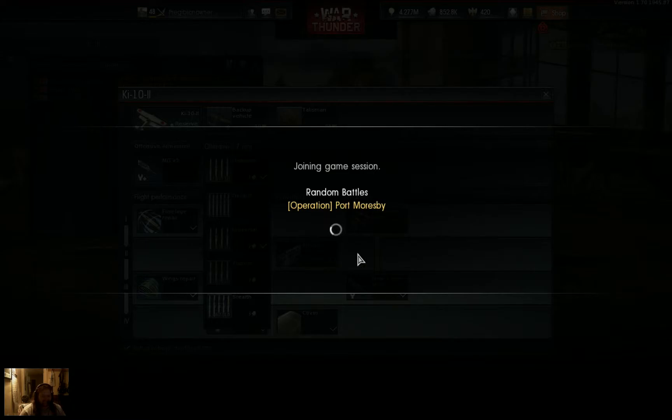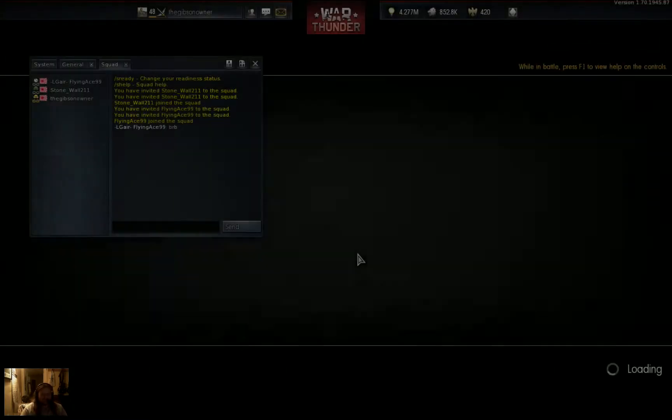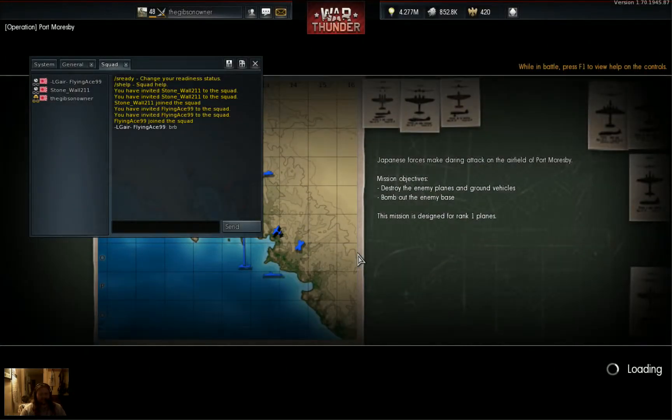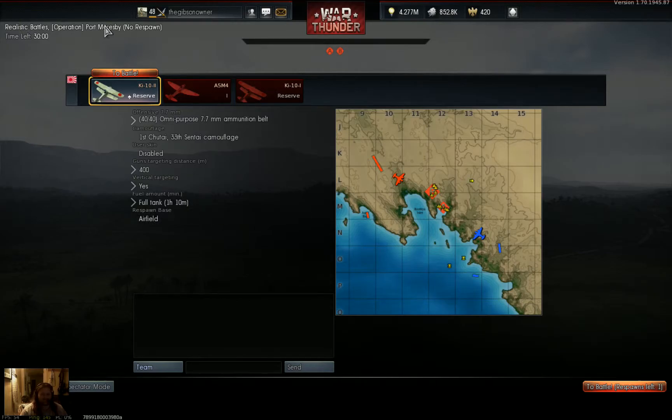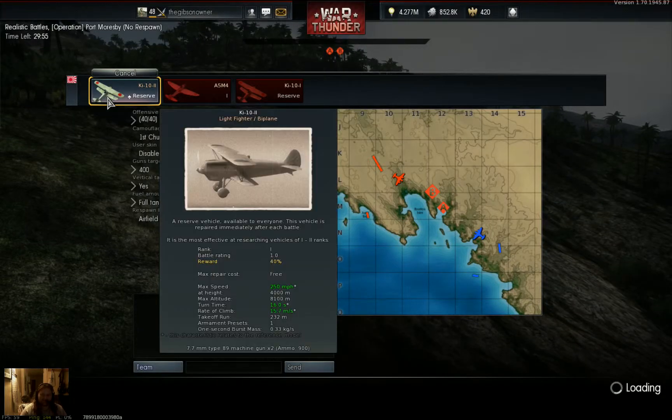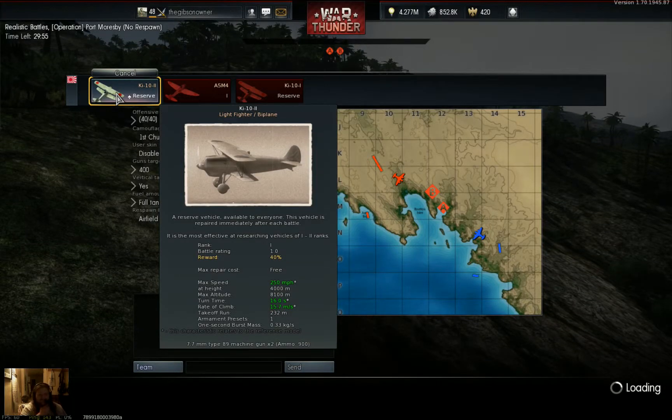They were added a while ago. Port Mosby? They come with AIM-6 rockets. Yeah, they got twin pods of 60 Hellfire missiles. Oh, that'd be amazing, though.